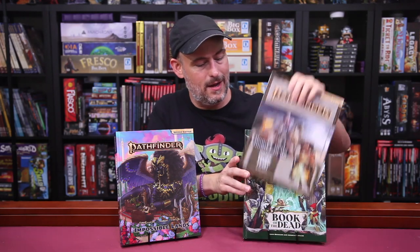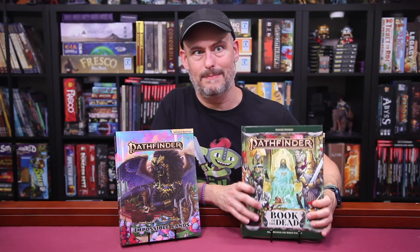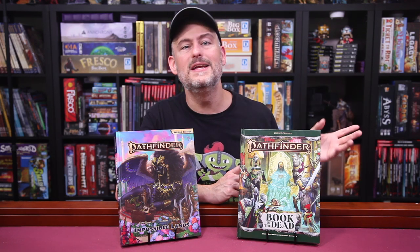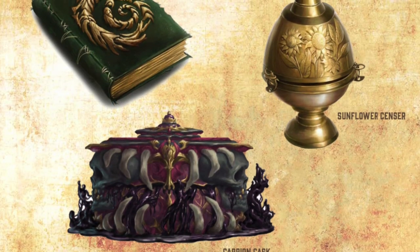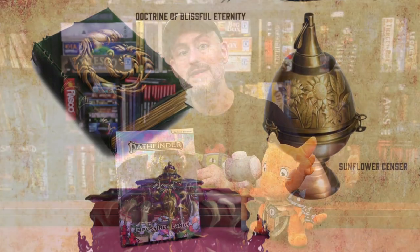If you want more information about Geb and a whole host of information about running an undead-themed campaign, you can pick up the Book of the Dead. One of my favorite parts of this book is the archetypes — your players will be able to play undead versions of their regular characters, including making them ghosts, ghouls, liches, mummies, vampires, or zombies. The Geb chapter of Impossible Lands also gives you new curses to cast, new magic items, and new spell catalysts, which are components you can use in existing spells to enhance them.